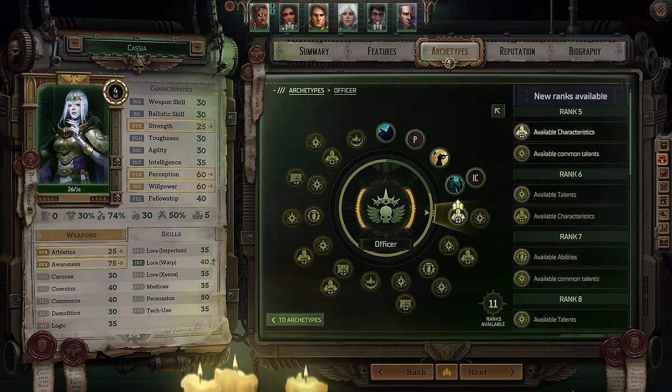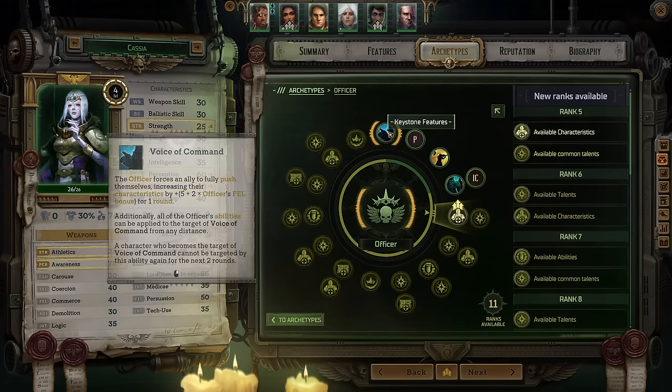That's everything she pretty much automatically comes with. So let's get into her archetype, which is Officer. She starts with Voice of Command, which allows you to boost the characteristics of a particular ally. Once you use this on them, it lets her use the rest of her officer abilities on that character from any distance — usually very important, but in this particular build it's just kind of a nice-to-have. She's going to focus on other mechanics most of the time.